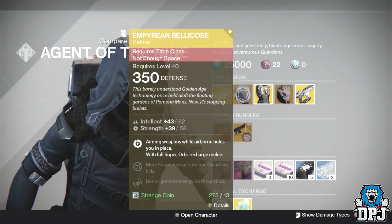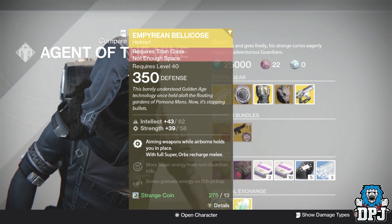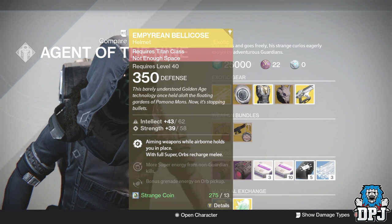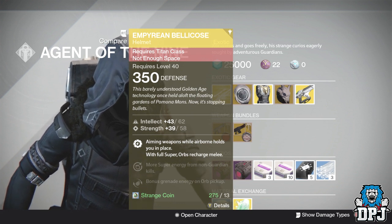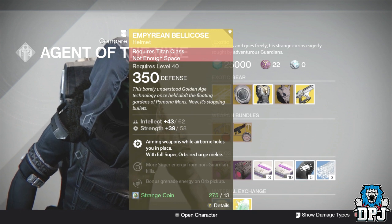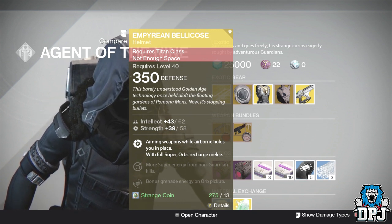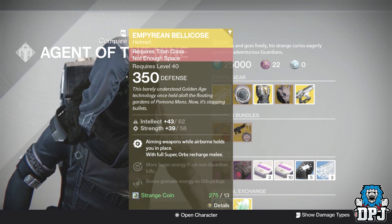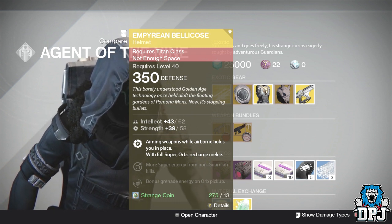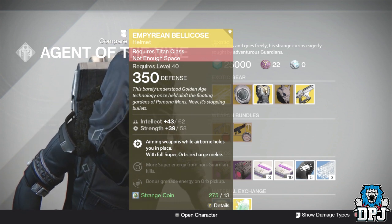For the Titan we have the Imperium Bellacose, dropping at 350 defense, costing you 13 strange coins. A total of 101 strength and intellect — you need 108 minimum to be tier 12 compact. You could always reroll this though, which we'll talk about in a second. Aiming weapons while airborne holds you in place, with full super orbs recharging melee.